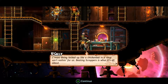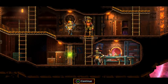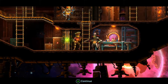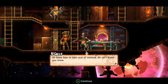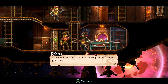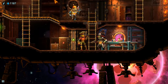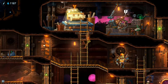Being locked up like a chicken bod in a coop ain't nothing for us — beating scrappers is what it's all about. If only we'd have a bit of peace and quiet aboard. I like Sally — she's like totally my favorite character. 'Have you settled in alright there, Miss Bolt?' 'I know how to take care of myself. I ain't dumb, you know.' 'Just making sure you're comfortable.' 'We farmers know all about everything when it comes to survival.' I love Sally — she's too cool for her own good.